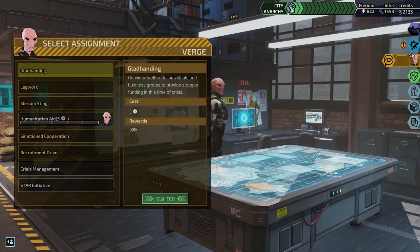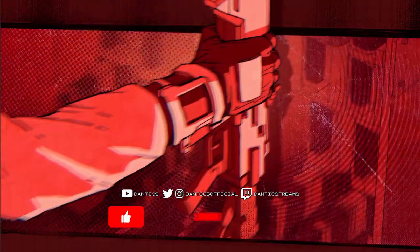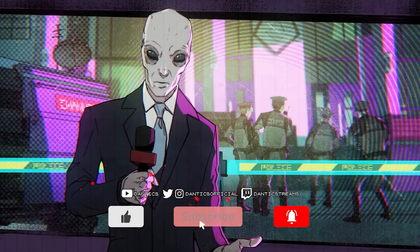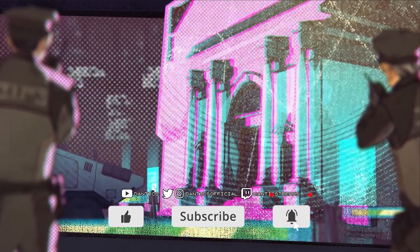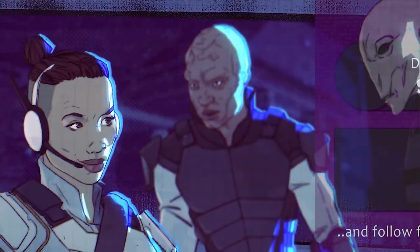Now if you have spare agents not doing anything, you can send them on their own private missions in the Spec Ops section of the HQ. Here you can gain more money, find items, lower unrest and more. Each takes a set amount of time to complete. So that's all I have for you today — what do you think about XCOM Chimera Squad? Let me know in the comments below and be sure to like, subscribe and hit that bell. I'll be back very soon with more XCOM and other RPG content. Ciao friends!